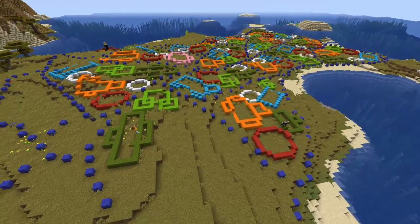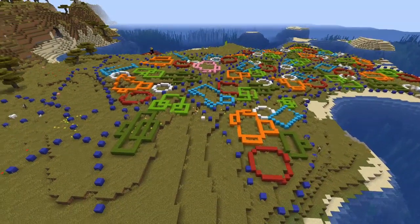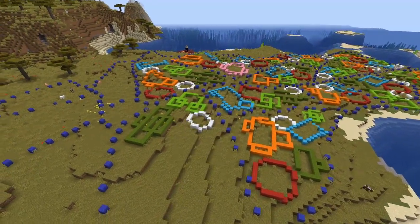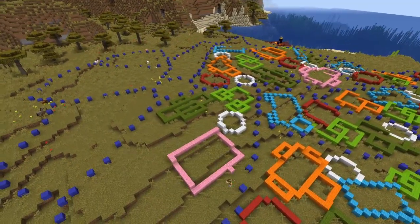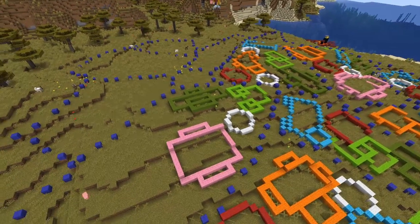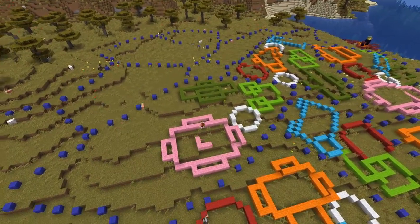I'm going to have some towers inside it. The sort of lime building is going to have quite a few different types of shapes inside it. Here's another pink building — it's pretty similar to the older one, but this one's going to have a tower in the middle, as you can see there.